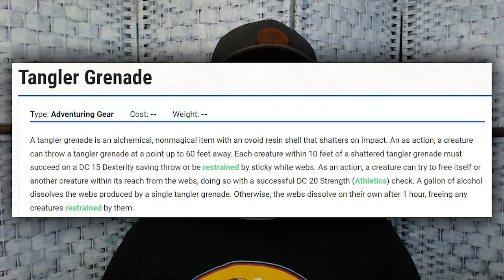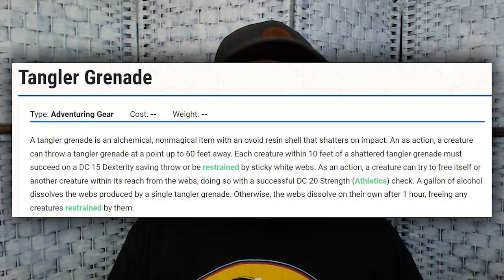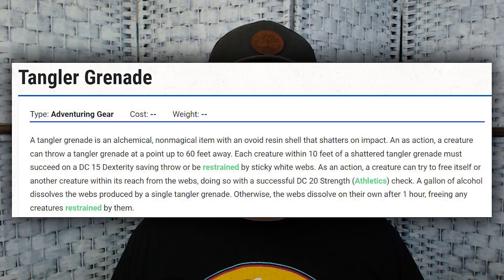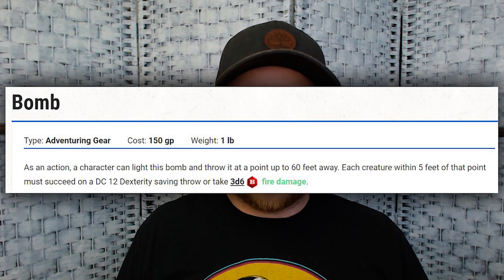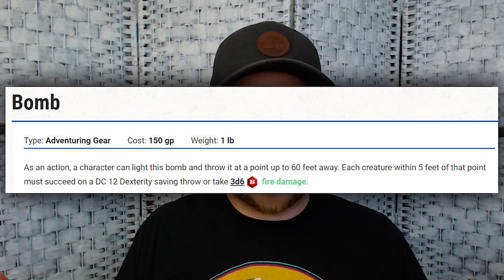The Tangler Grenade, from Dungeon of the Mad Mage, is basically a web-type effect that restrains creatures. If they fail, they have to use their action to make a DC 20 Strength Athletics check, or apply a gallon of alcohol to dissolve the webbing — a pretty nasty control effect. There's also an item simply called a bomb. It's smaller than the fragmentation grenade, only does 3d6 fire damage, and is all-or-nothing: save for no damage, or take 3d6 fire with a DC 12 Dex save. So it's not that great.